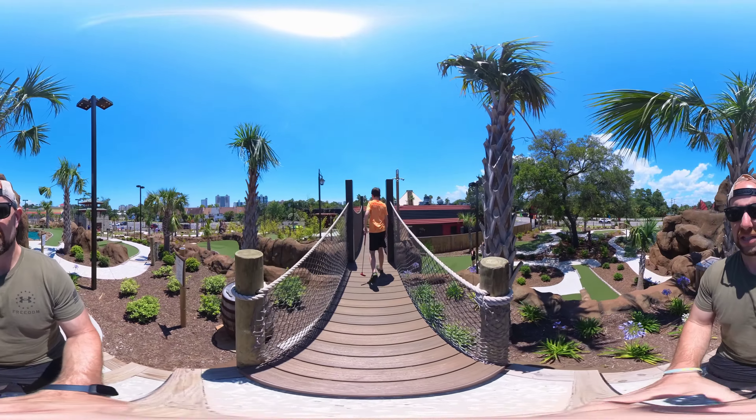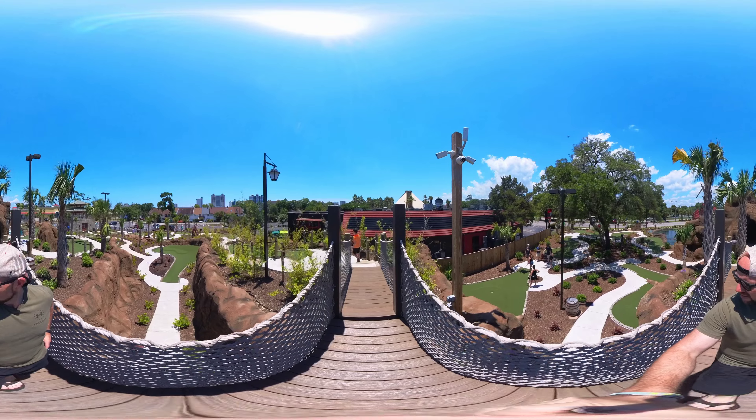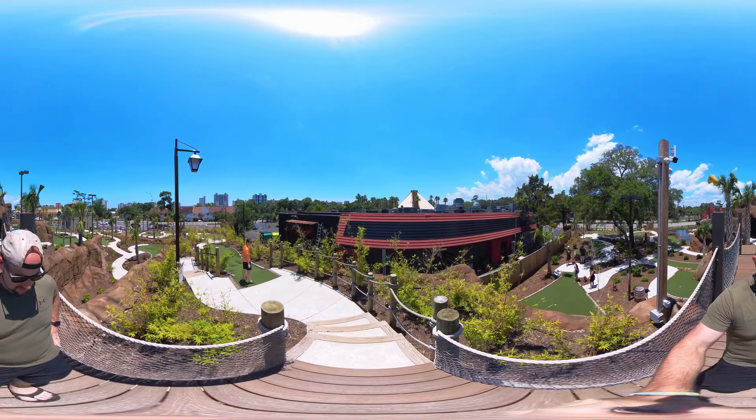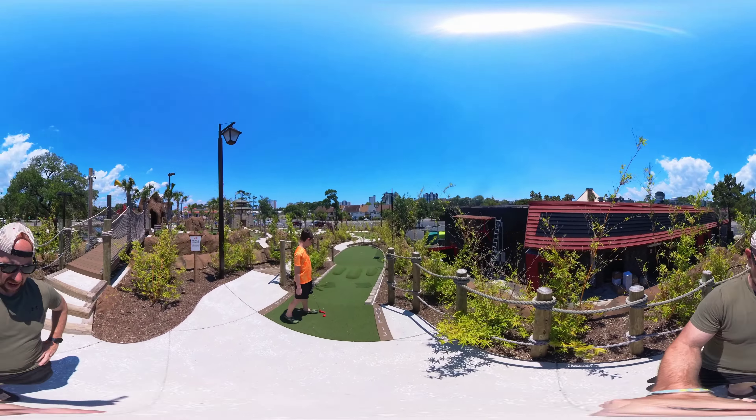We've got a fun little bridge here — we get to cross over it. Oh, it's a swinging bridge, this is fun! Very cool, indeed. This is like one of those Plinko holes — you just give it a ride and see where it ends up. You kind of went off to the side — it's going to ride the rails, no hole-in-one on that one. We missed the two — the one and two streak is over. This should have been an easy hole, though. A little misplay — we got the three.